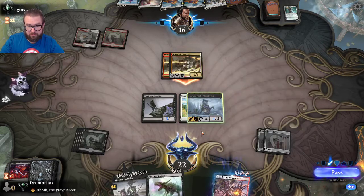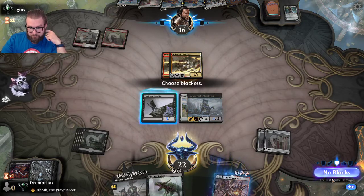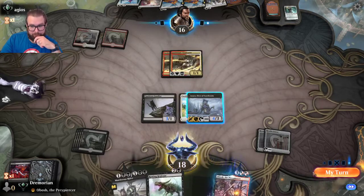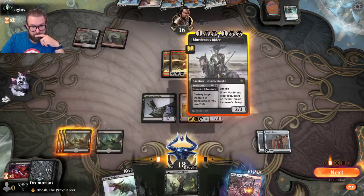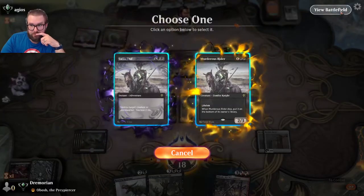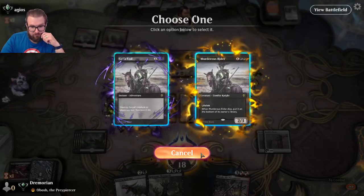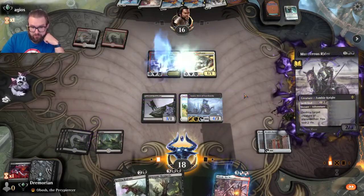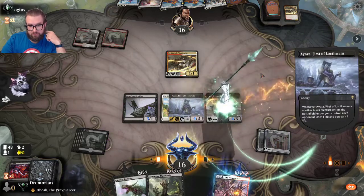Opponent's going in for four. We pick up Gruesome Menagerie. I'm going to destroy one of his creatures with Murderous Rider's Swift End, then play the creature side. Opponent then plays an Eidolon of Inspiration — an enchantment creature: on your turn, target creature you control gets +2/+0. Unfortunately that means we'll be chump-blocking the Swift Blade.